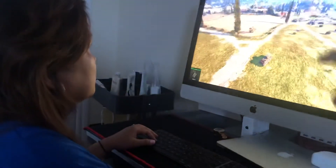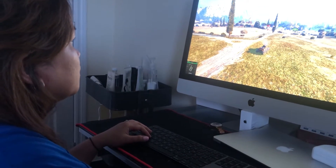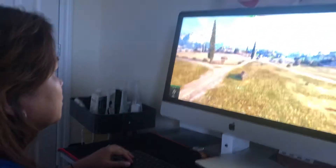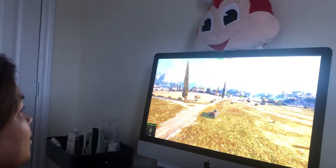See that arrow in the middle of the screen there? That's your turret. You point that where you want to shoot. So right there. Boom. Got him. First kill. Very good. Now you gotta go find some more bad guys.